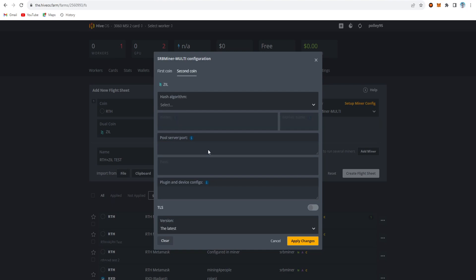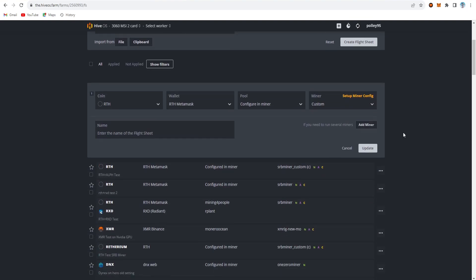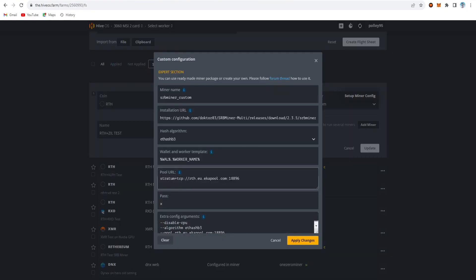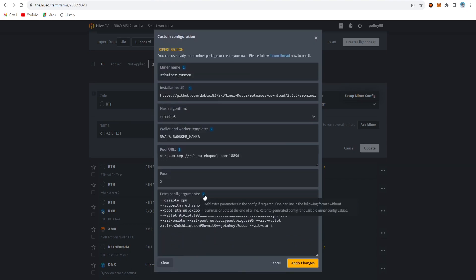That's why I'm using SRB Miner custom — this is what works. You can see I select the first coin as Rhedinium, select the wallet, then the MetaMask pool, configure in miner, and choose the custom miner. There's no dual coin option available directly, so I set the name as 'RTH plus ZIL test'. In the setup config file I paste the URL, apply, and as default it's set to SRB Miner custom with the ethash-b3 algorithm. Select wallet dot worker name and for the pool I'm using Ekpool — paste it in, password as 'x'.